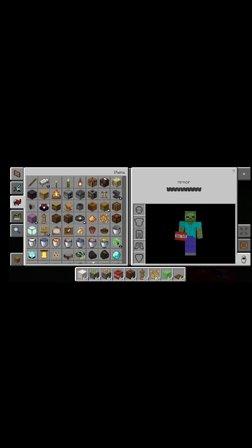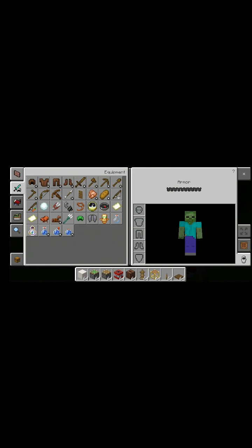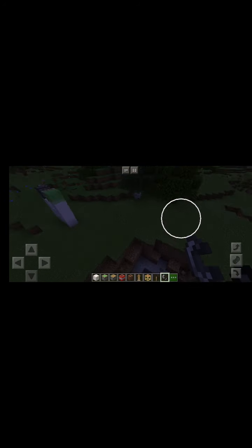Then all you need is a lever. You basically put the lever there. But before you launch it, you have to light the TNT. So you light the TNT and then you flip the lever — it goes a fair distance and pretty much blows up the place it lands.